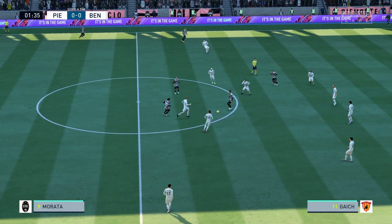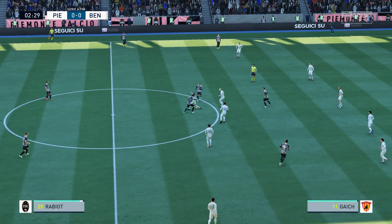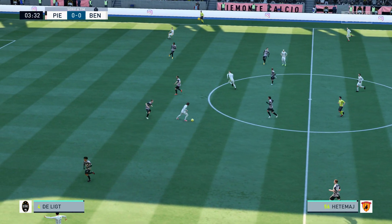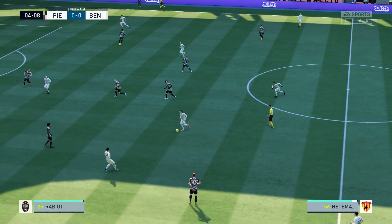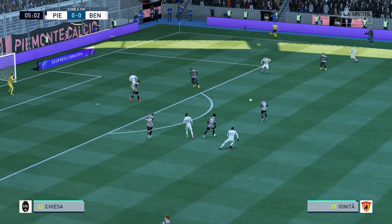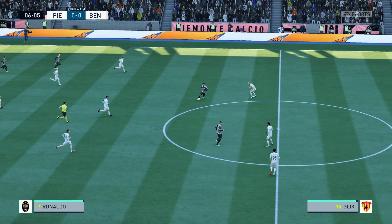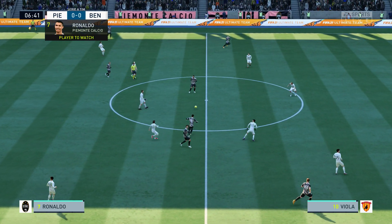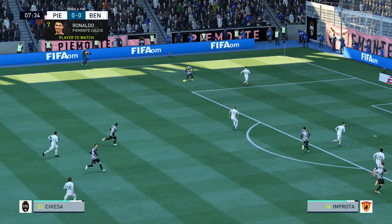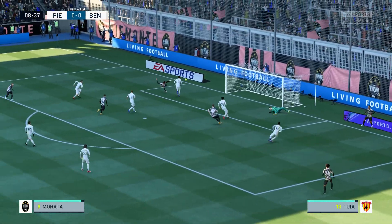Rabiot to Morata. Now Rabiot — possession given away unfortunately. He's going forward well here. Good tackle, taken away. Given his magnificent form, there's every reason to believe that Cristiano Ronaldo will make an impact here. His ability on the ball is second to none — just watch how close he keeps the ball to his feet. He lures defenders in, then a quick turn of pace and he's away from you. Brilliant player.